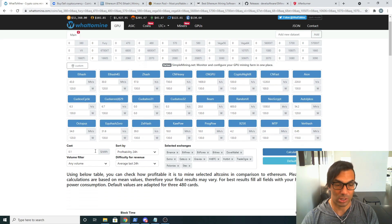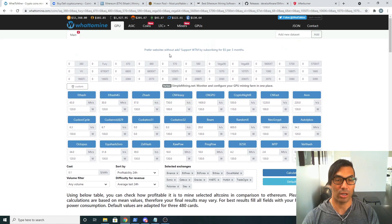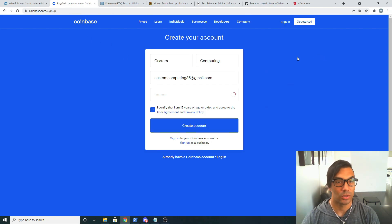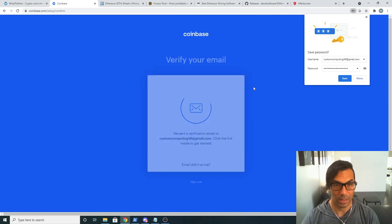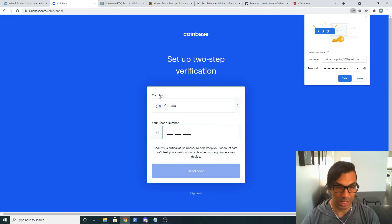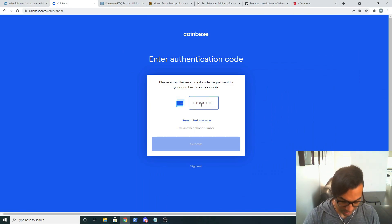Now that we've determined this is profitable for us, even with the kilowatts per hour electricity costs, and we know we can run this in the off hours, we're going to need to get a wallet. The most common one used in North America is Coinbase — it's in the description below. We're going to sign up for an account, entering our email address and a password. Once created, we verify the login via email, then set up two-factor authentication. This is a must — it's like any other wallet, you should have two-factor authentication because this will be containing your money. Enter your phone number, receive the text code, and submit.